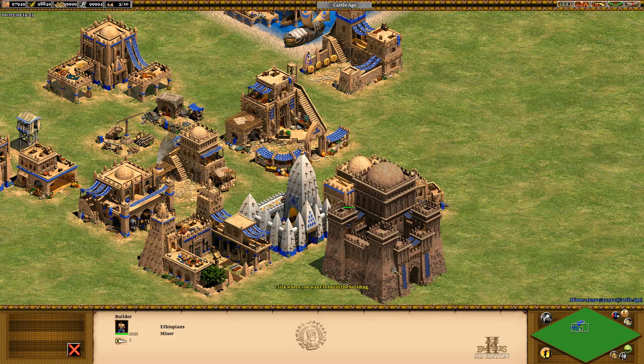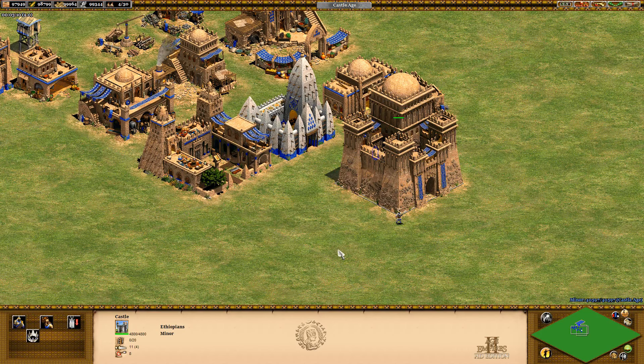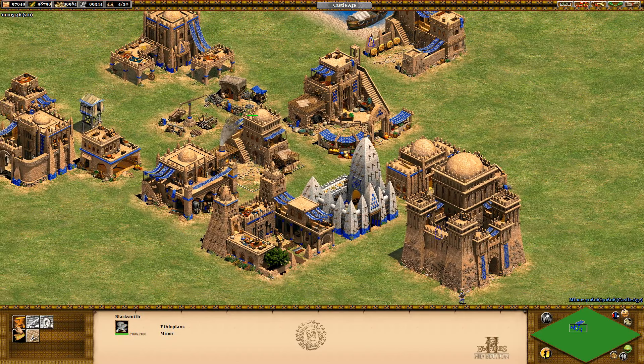If I build the castle, I'll show you what the unique unit is. It's the Shotel Warrior for 50 food and 35 gold. It's an infantry unit - you can see 40 hit points, 16 attack, but 0 armor. The attack is definitely a good thing, but the limited armor is probably not.